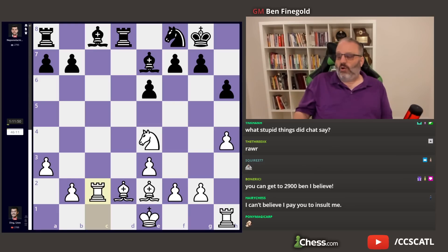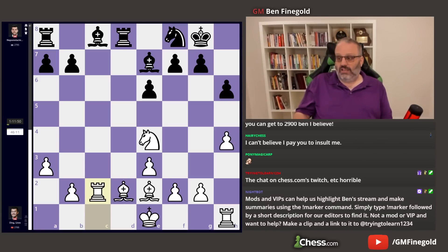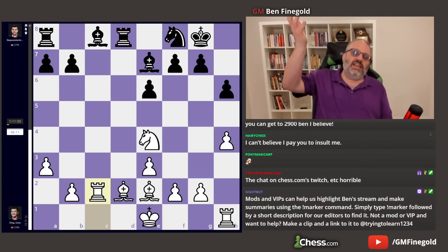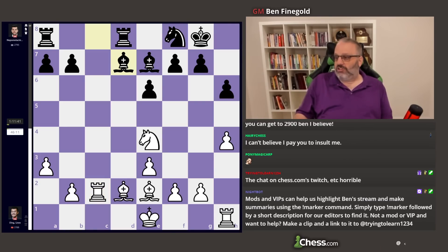So if White could safely castle, it's not clear that he would. But people watching the game live are like, White didn't castle — this is a World Championship match! There's already been two or three games where somebody didn't castle. So he played Bishop D7 because his Bishop has sucked for long enough.